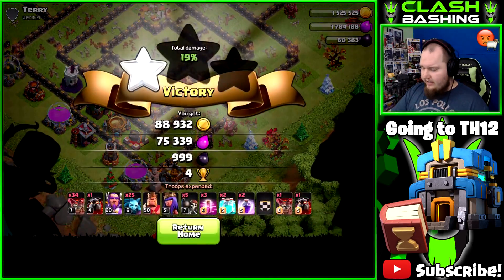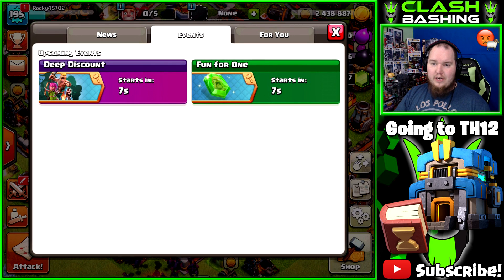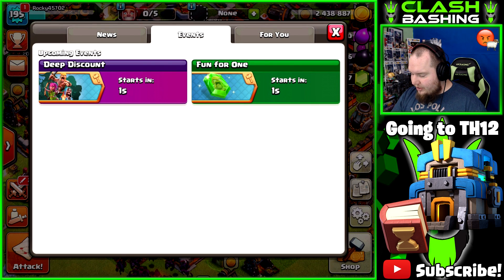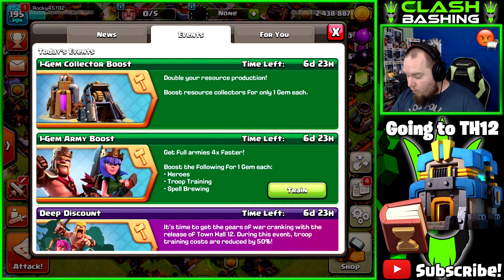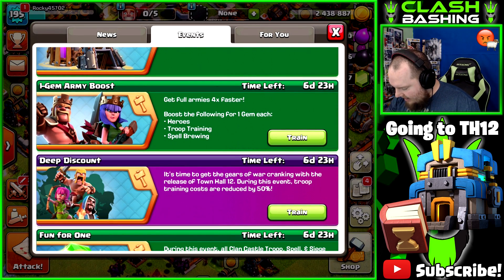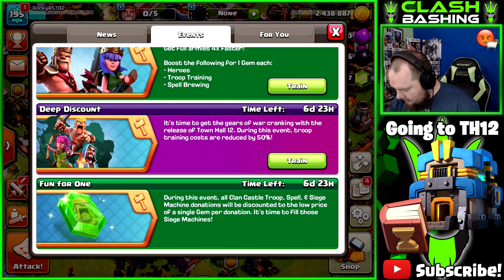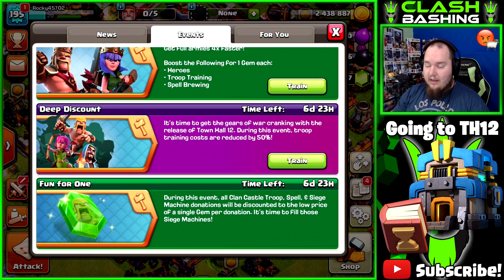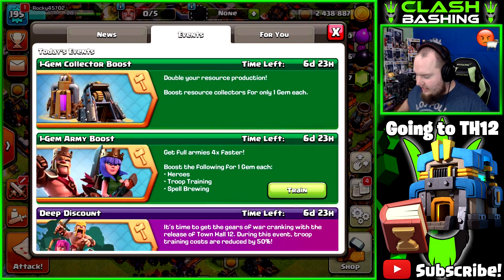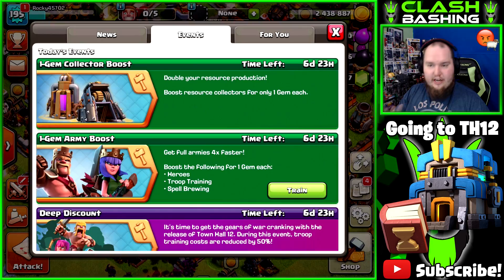New events revealing in 10 seconds — deep discount and fun-for-one. Fun-for-one is going to be a one-gem boost, and deep discounts I'm guessing are troop discounts. Here they come: one-gem collector boost, one-gem army boost — yes, I love one-gem army boost! Deep discount — all troops will be 50% off! You can donate troops for a single gem. These events are incredible, guys — take advantage of these events for the next week and farm your butts off. It's going to be awesome!